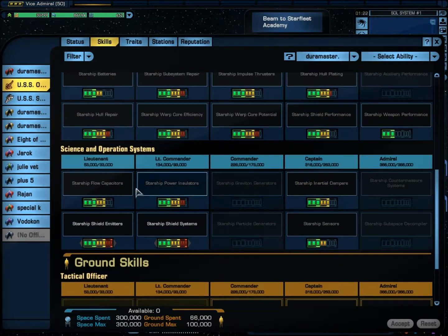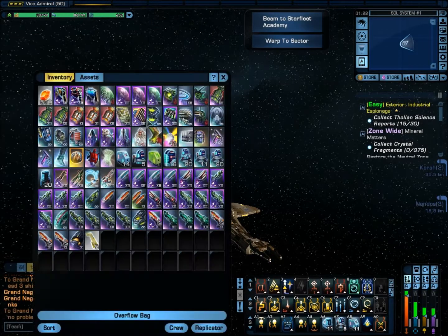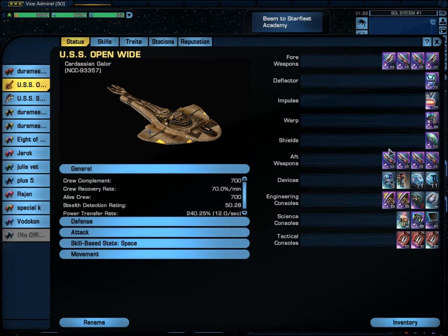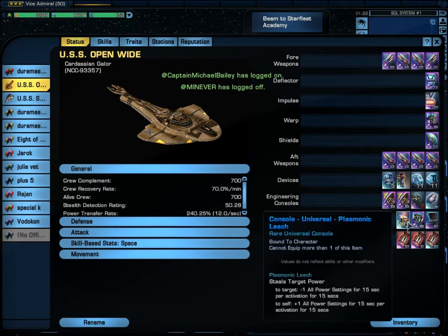I'll tell you two reasons — this is important. Starship Flow Capacitor, and I'll show you why. When you go to this ship, the reason I use that one is for the Plasmonic Leech. It's extremely important. When you're shooting, it will drain more energy from the other ship and give it to you. I go up as high as 19 points for each subsystem.